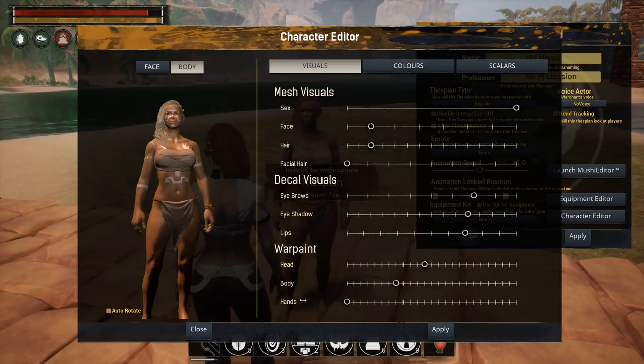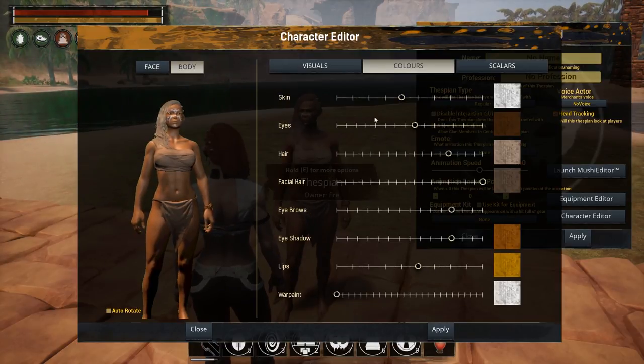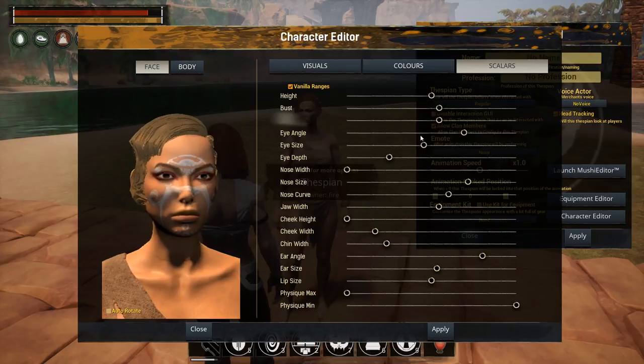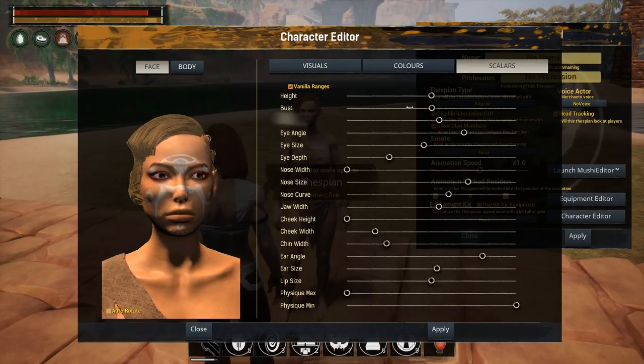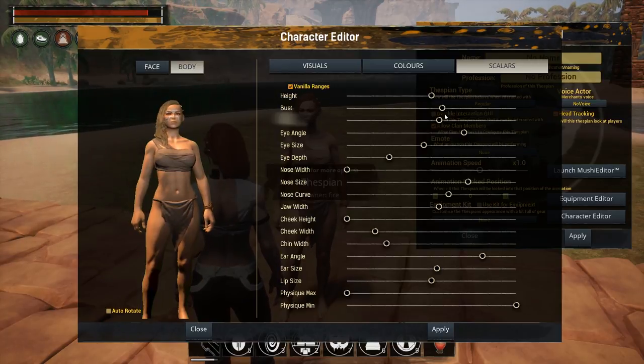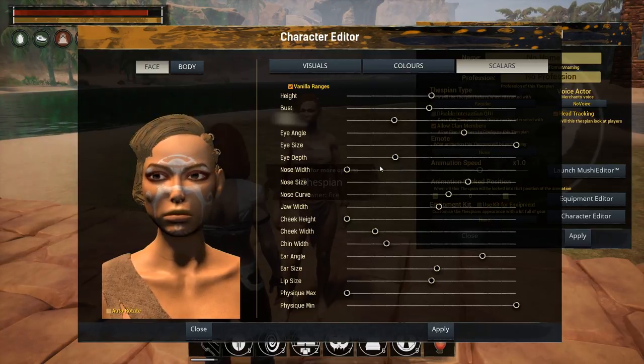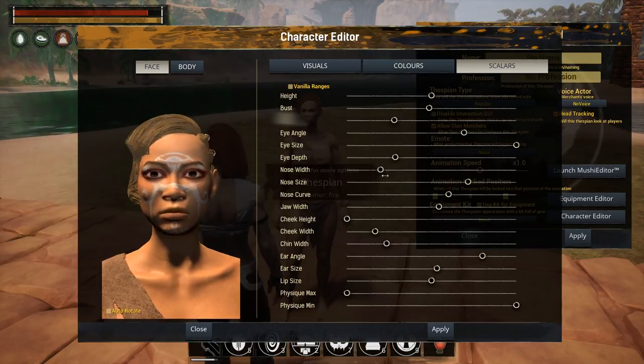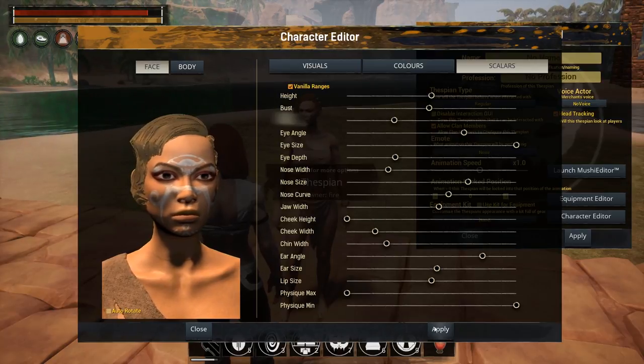You can apply body paints to specific parts of the body — facial only if you want. Over in the color section you control hair color, skin color, and all of that. Then in the scalers you can customize the face beyond the base options — eye size, nose, and more. You can also change body options, and you can uncheck vanilla ranges to go past them for some really wild customization.